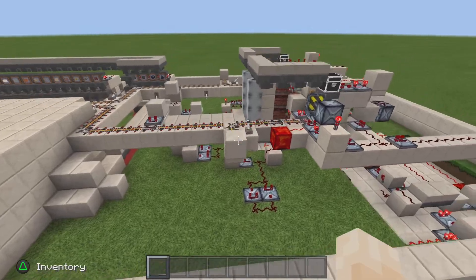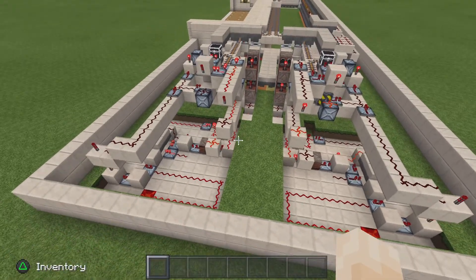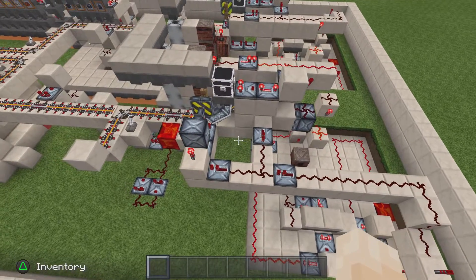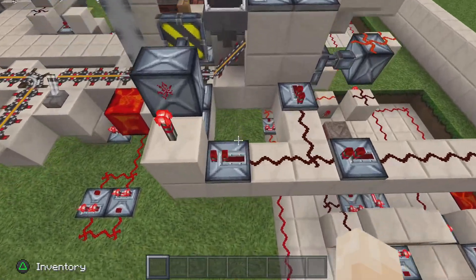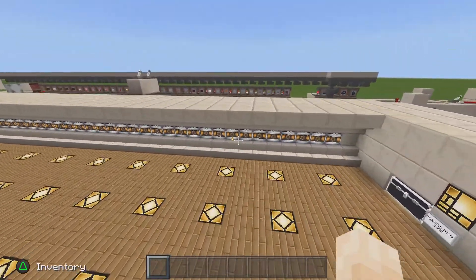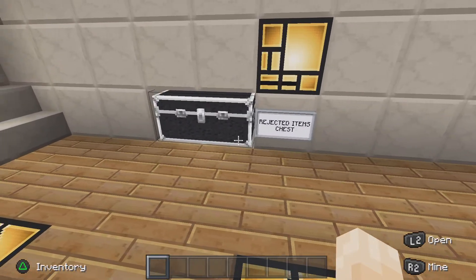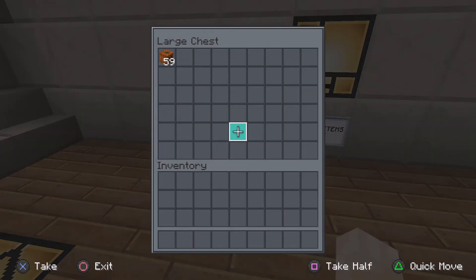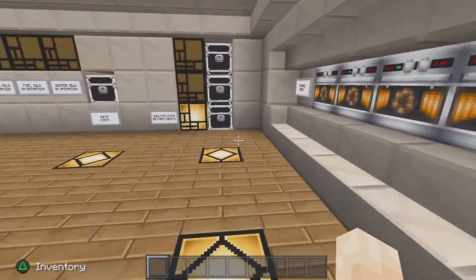I'm going to make a tutorial on this — I just want to get some feedback from the Minecraft world to see if anybody's interested. I know it's complicated circuitry, but there might be somebody out here who figured out a better way to do this. This is basically what I've come up with and it seems to work every time. Nothing ever gets stuck, it's unbreakable, you never have to fish things out of your furnaces, and if you put things in the system that you don't want in there they get returned to you in this chest.